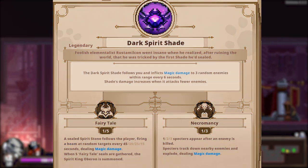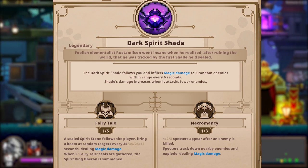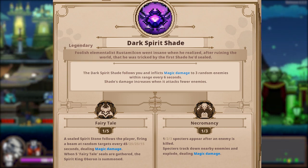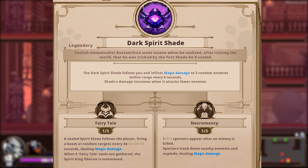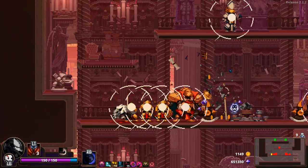Lastly for honourable mentions, we have Dark Spirit Shade. He's the strongest of all the spirits, dealing great damage and coming with the Necromancy inscription as well. Just know that Shade is great even without the rest of his crew — he's great at clearing rooms, he's great at taking down bosses, and the Necromancy inscription is the cherry on top.